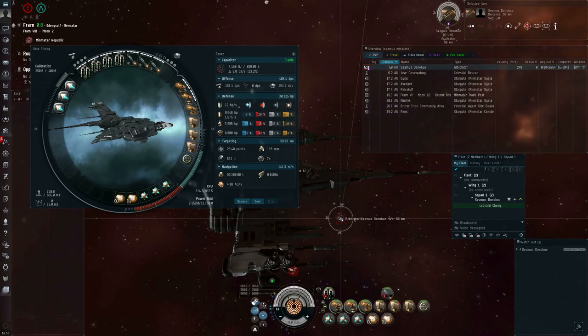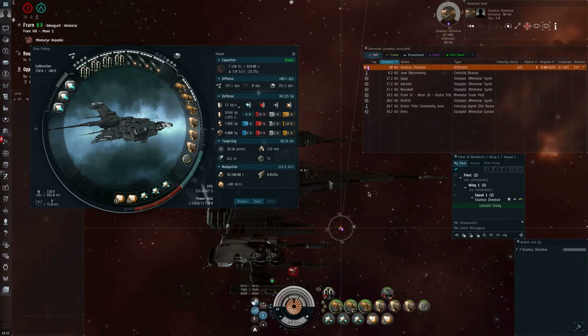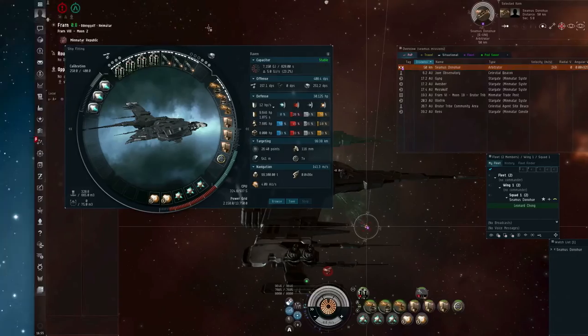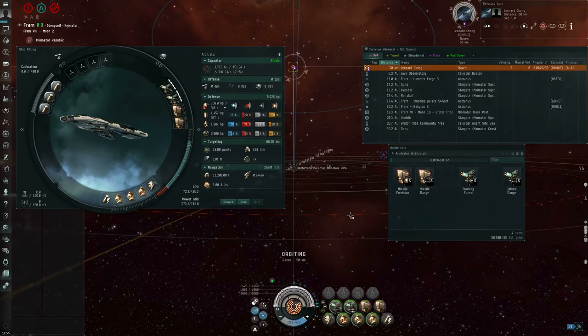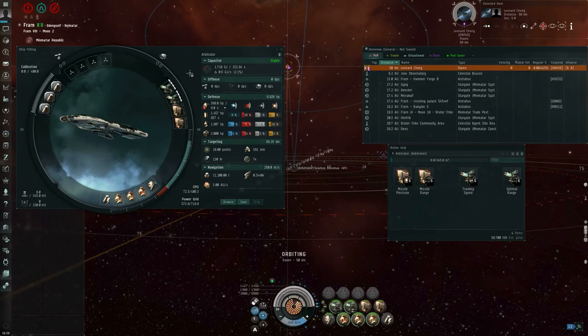About a couple of years ago — and just for reference, today is Saturday, September the 10th, 2016, on the Singularity test server — Crowd Control Productions introduced the guidance disruptors. Prior to the introduction of guidance disruptors, tracking disruption only affected enemy turrets. Missile users did not care because it didn't do anything whatsoever to missiles.